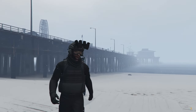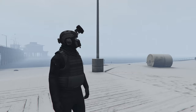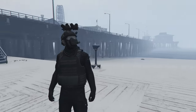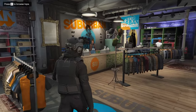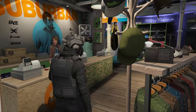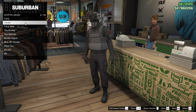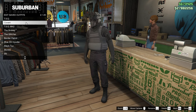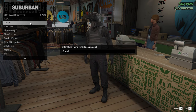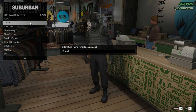I would recommend going to Suburban and saving your outfit after you add each and every item. I know this is going to be a little bit tedious having to go back and forth between Suburban and the telescope a bunch of times, but trust me - there's nothing worse than getting your outfit just the way you want it and then adding one too many items, which messes the whole thing up and you have to start from square one.